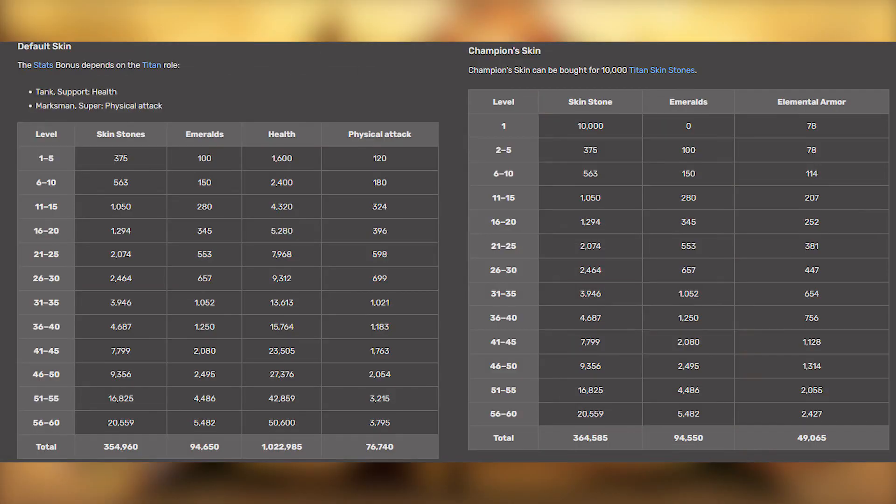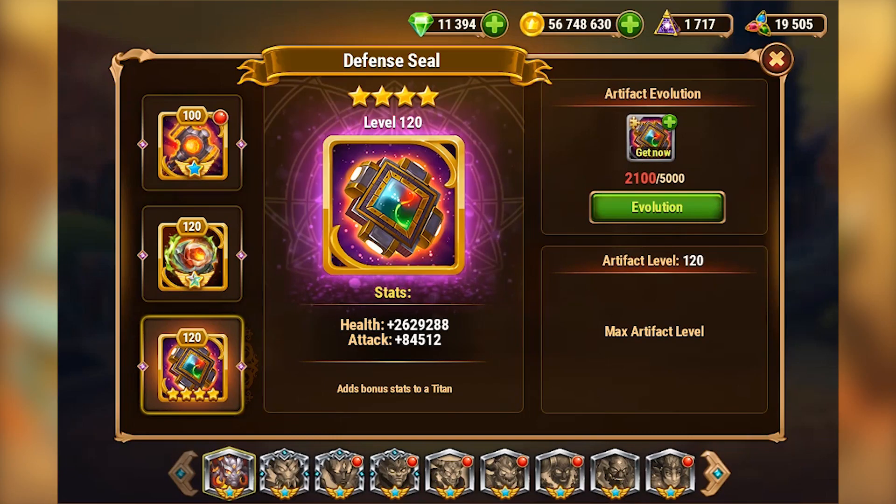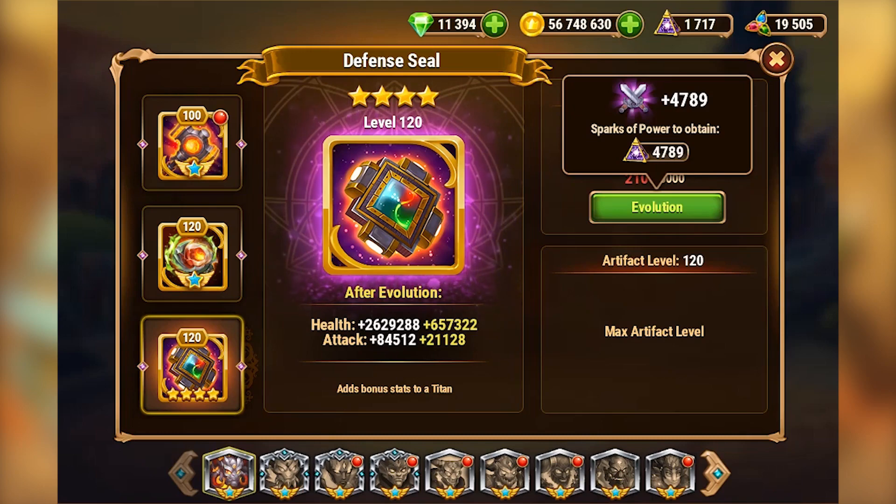And about the stats — it's not that much. One million health. Okay, that's not bad, but artifact seals will add way more. That's why I think Elemental Synergy is a much better event.